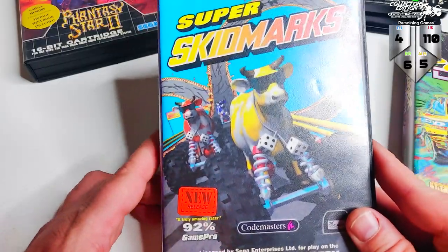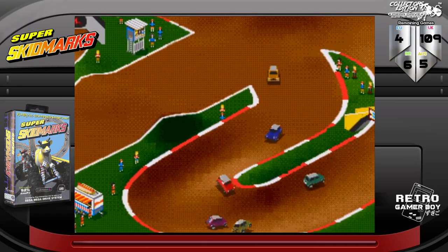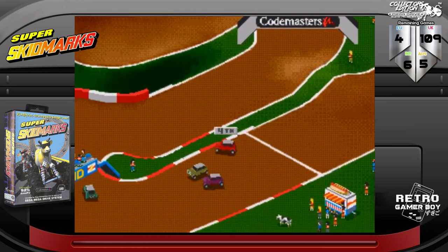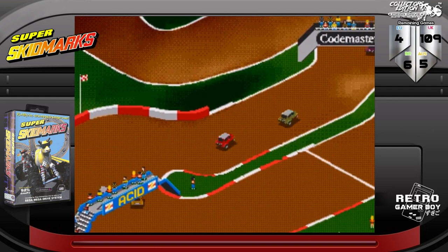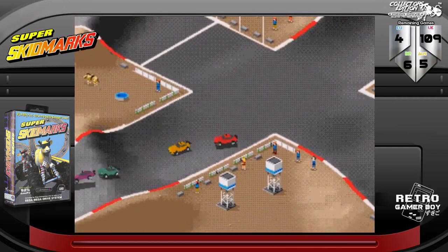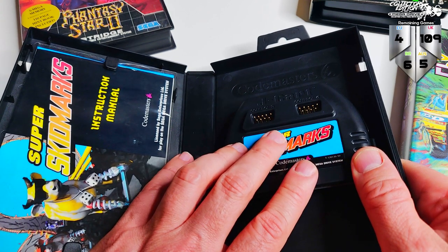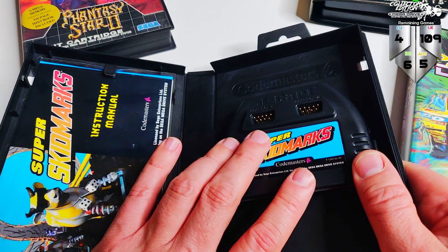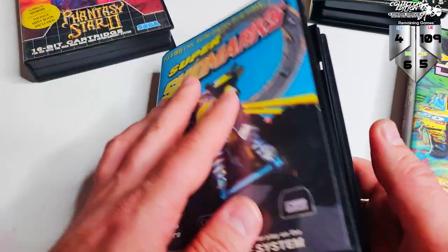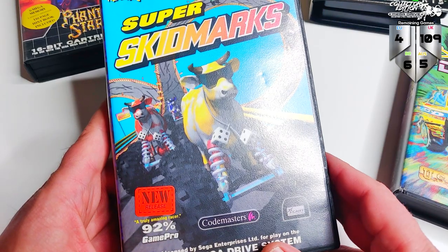Super Skid Marks is kind of in the same vein as Power Drive, just not as good. The physics are the biggest letdown — with all these driving mini games, if you get the physics wrong it's an absolute nightmare. But the box is in great condition, and it's also got a J-Cart, which means four players. I don't think the US got the J-Cart version of this — in fact I don't know if the US got any J-Carts at all. It's a great little invention being able to do four-player. Pity the game wasn't Power Drive level of gameplay, but still not a bad little racer.